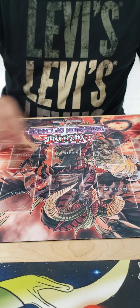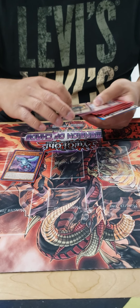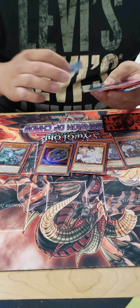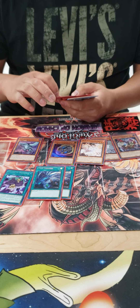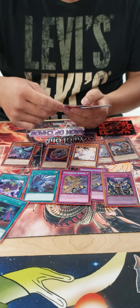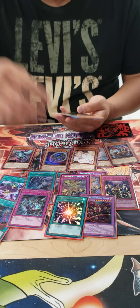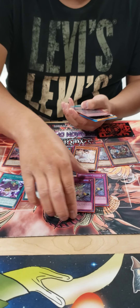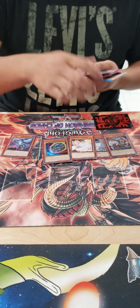For the side deck, we are playing an extra Dragoon, Nibiru, double Ash Blossom, Ghost Ogre — again my spicy tech — Lullaby of Obedience, double Twin Twisters, double De-Barrier, Imperm, Called by the Grave, Evenly Matched, and the Starving Venom package — another out to Dragoon. I don't like Dragoon. I played with it once, thought it was good, but then the card just bricked in one of my other decks, so I sold it to my good friend Josh, who's the cameraman today. Thank you, Josh.